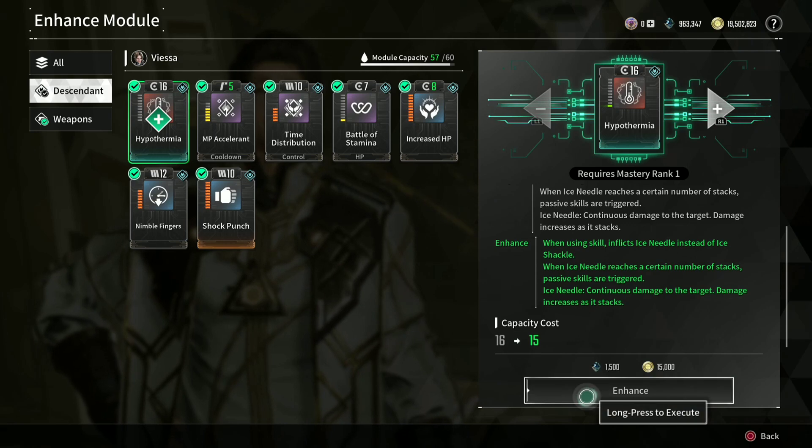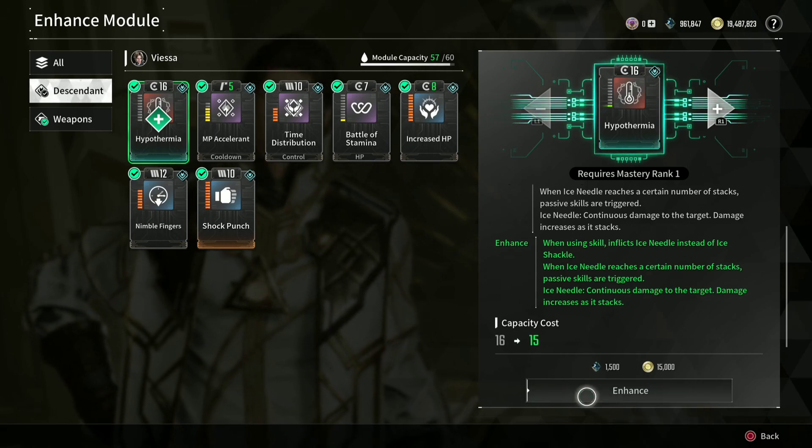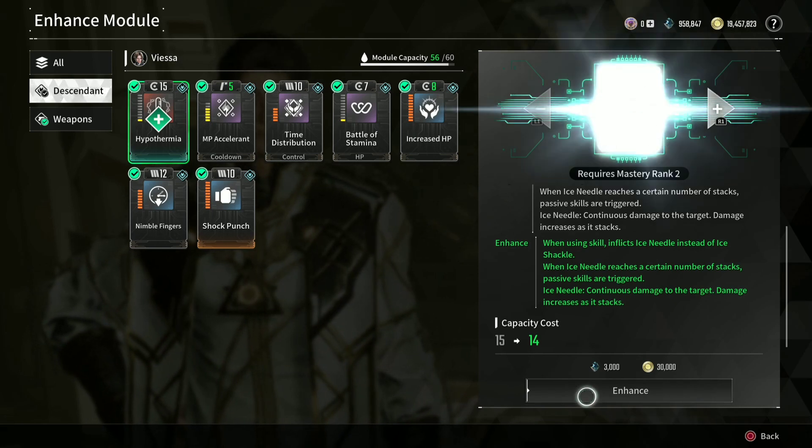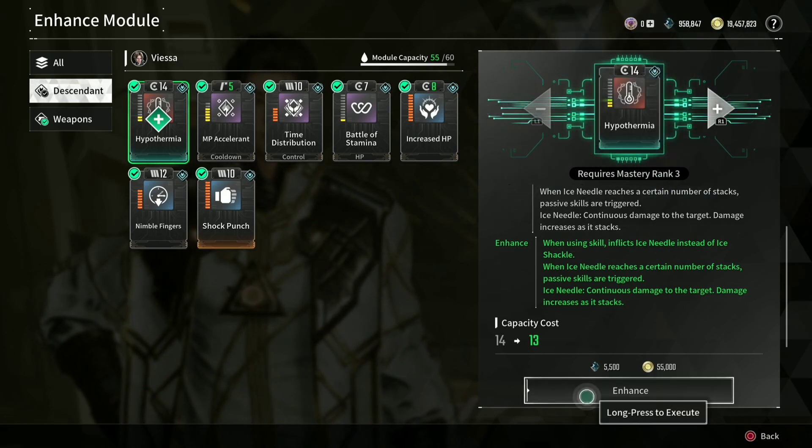Over regular mods, as you enhance them they cost more. Transcendent mods, as you enhance them they cost less. So for all of you who have transcendent mods just sitting there not doing anything — please reduce them and put them on. Make your descendants better.